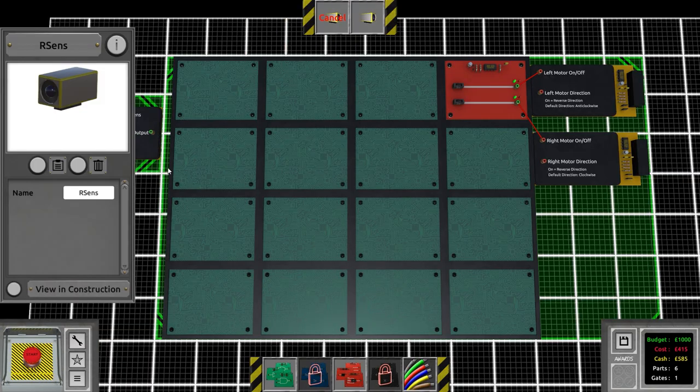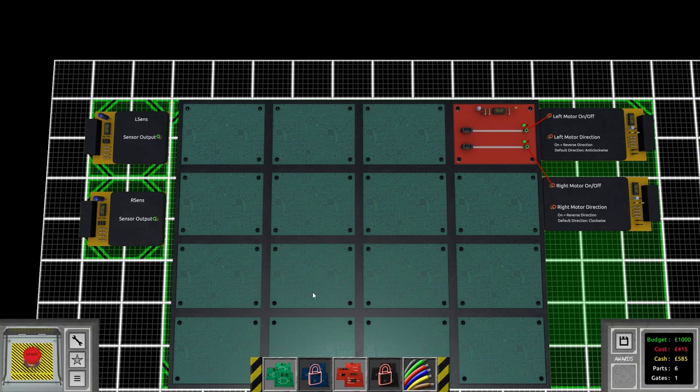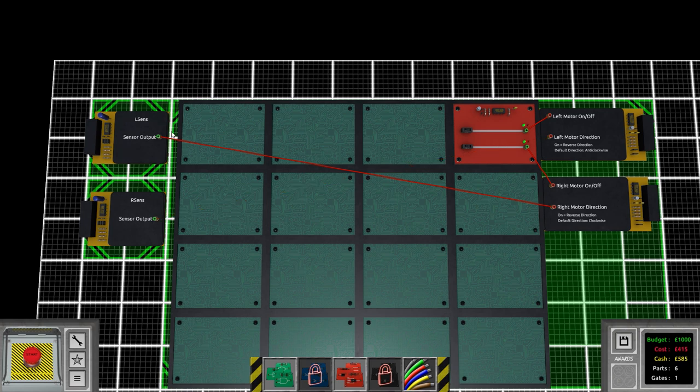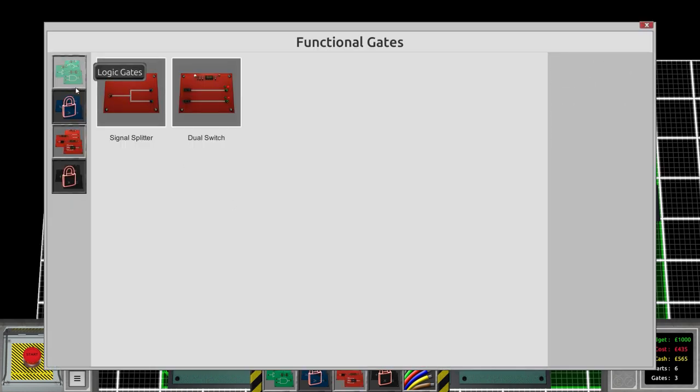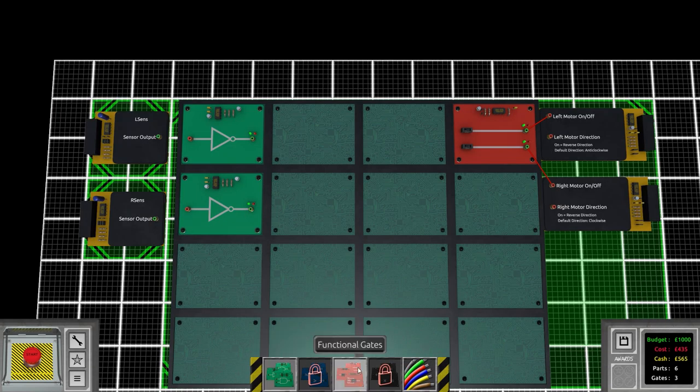Back to the logic: two NOT gates. The available gates include AND gates — output high only if all inputs are high — OR gates, XOR gates which act like a comparison, plus numerical values, constant values, greater than, less than, and others. There's a fair bit of logic here. Going forward, let's see if it turns this corner. It does — let's max speed it. It's turning the corners... and yes, it worked! I'm very very pleased.